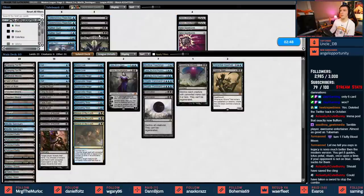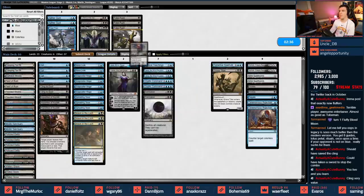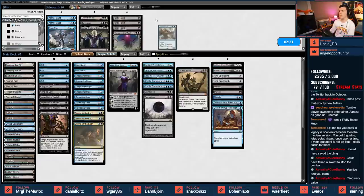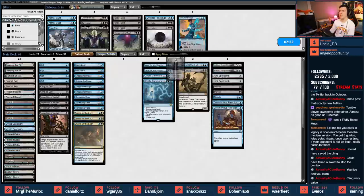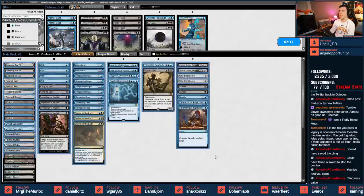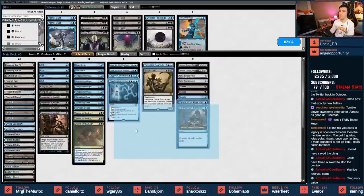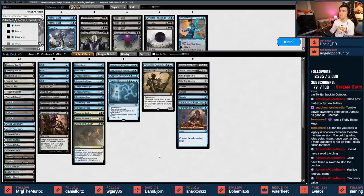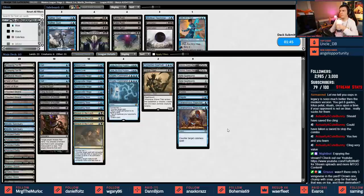Sideboarding: Ashiok and Nihil Spellbomb come in for this matchup, Duresses are okay, Negate is good, Ceremonious Rejection not bad. Pulling out Fatal Pushes and Consumes since those are too slow. Torrential Gearhulk out - Mystical Teachings is too slow, Damnation is too slow, Jace is too slow, Liliana is not very good either. I really just need to counter what they go all-in on. I like Torrential Gearhulk in case I get to six mana and can counter something else with it. Everything sorcery-speed doesn't feel like it'll do it. Should have held the Cling - we'll get better. Hold Clings forever.